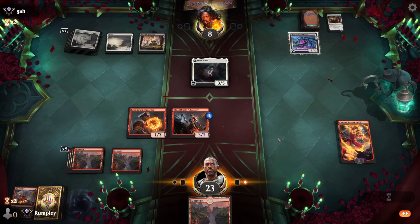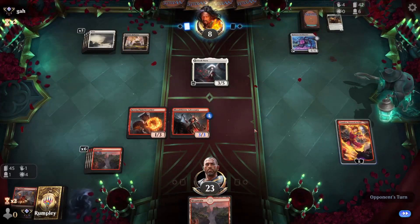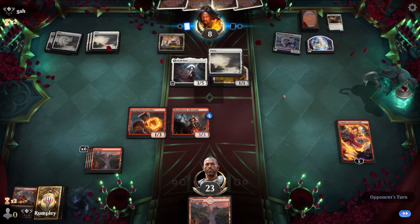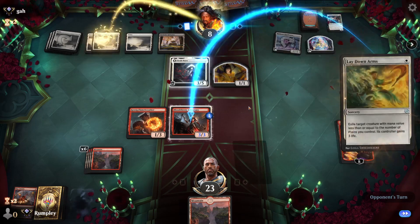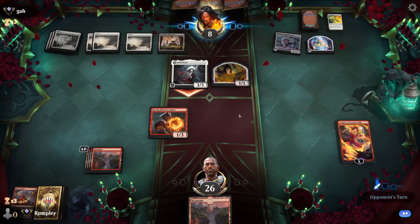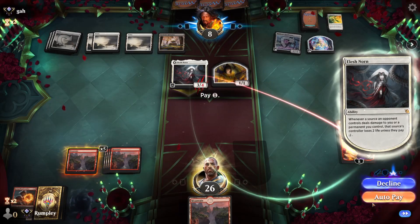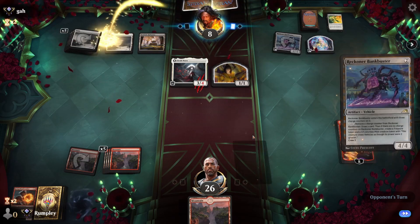Gotta plan on blocking to keep Chandra alive. They shouldn't have — I guess they could have Ossification, but they would have used it last turn. Looking for Ossification — they found it. Can't activate Elesh Norn yet either. Lay Down Arms — okay, they have another removal spell. I gotta chump block. Bank Buster again.